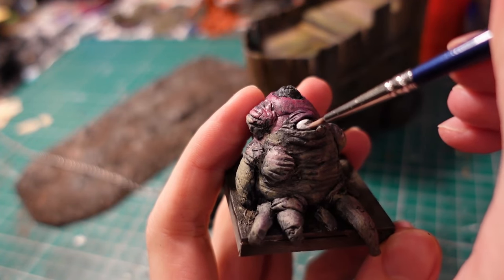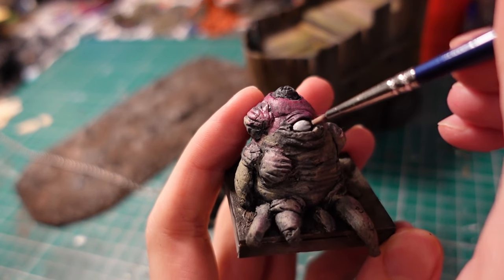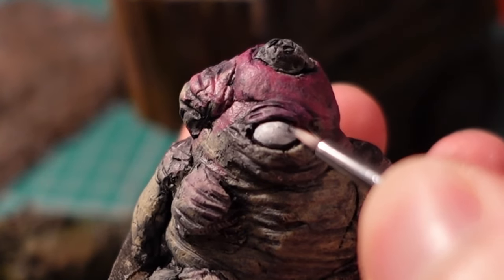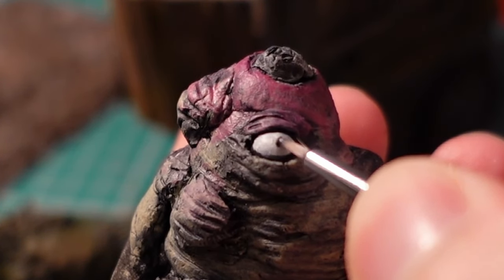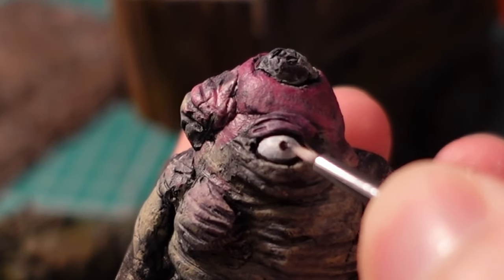For his eye, I was tempted to go with a different colour, but I decided that having a kind of human-esque eye would be creepier. So I went with a white eye with a single black pupil. Then using some watered-down black paint to add a bit more depth and shadow onto the edge of the eye.